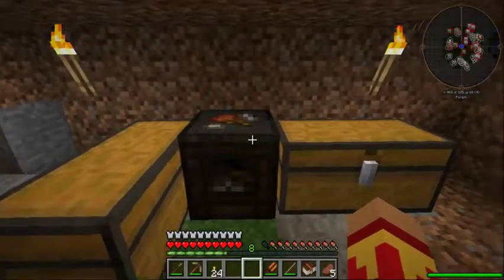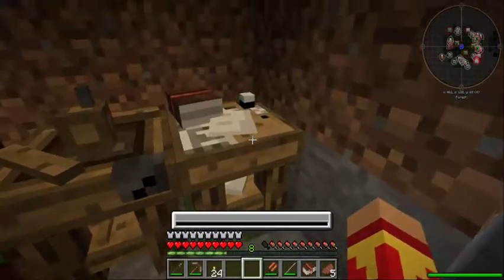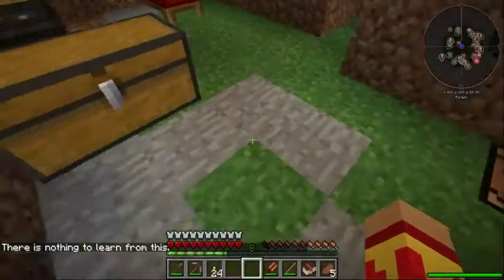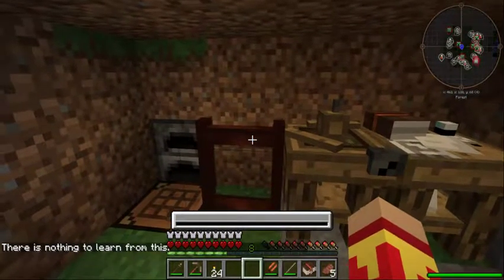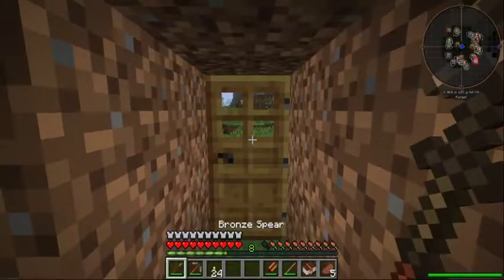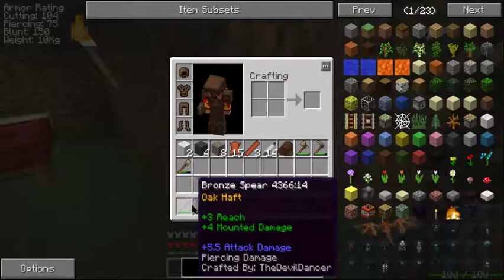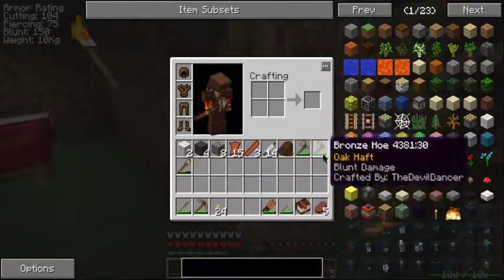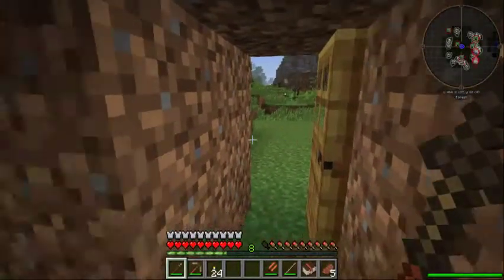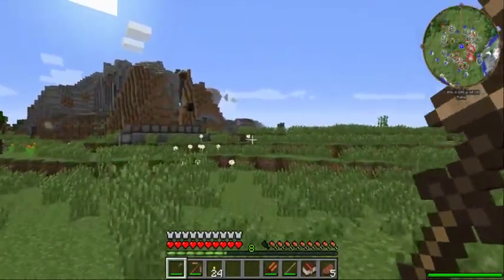Okay, that is our — to take things apart. Can't remember. Research bench, work bench, tanning rack, my spear. And we have bronze spear, bronze tools, copper shears.